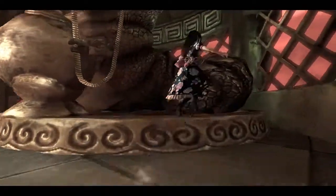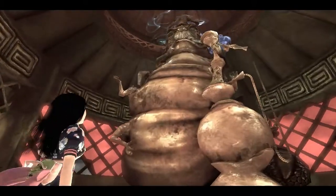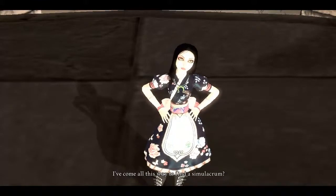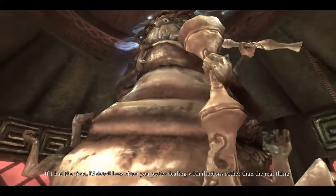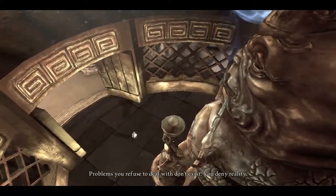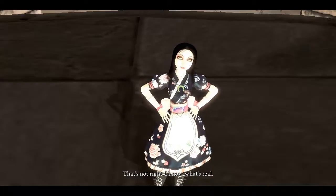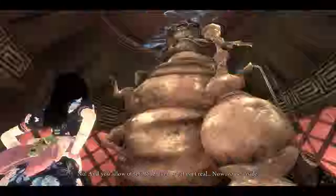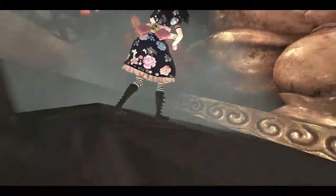What do I need to do? I need to climb up — is that right? No. Okay. I've come all this way to find a sim in Arkham. If I had the time, I'd detail how often you prefer dealing with illusions rather than the real thing. Problems you refuse to deal with don't exist. You deny reality. That's not right. I know what's real. No. Then you allow others to tell you what isn't real. Now, come inside.